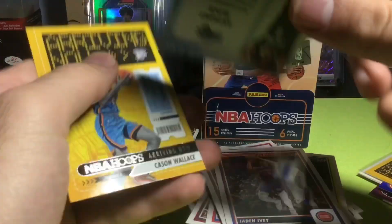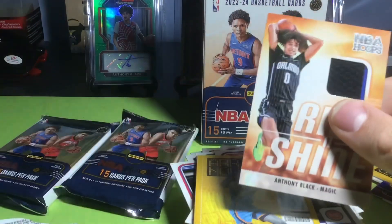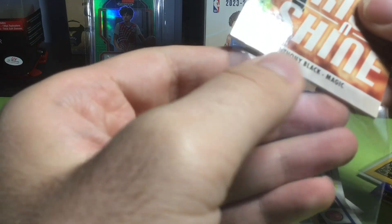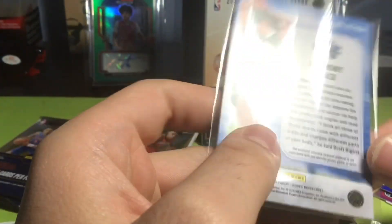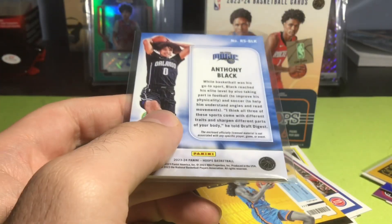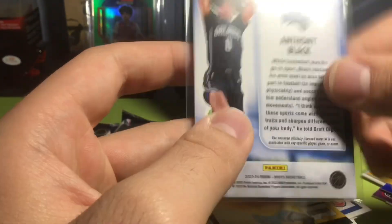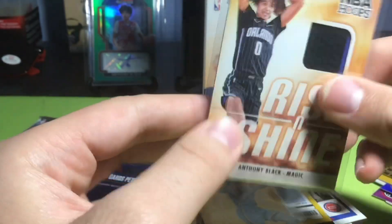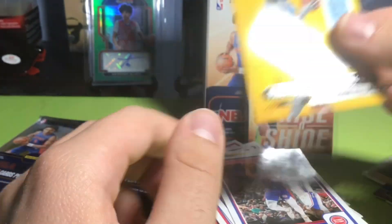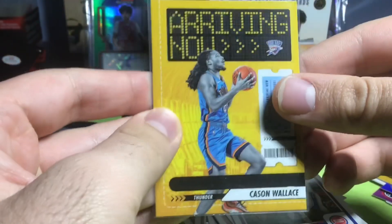Wow, that's a thicker pack — it's an Anthony Black box! I didn't even realize that was a thicker pack. It's not his real jersey unfortunately, but I will take it — Anthony Black Rise and Shine! I'm going to get a thicker sleeve for that. It's cool, it's still his rookie card and he's a guy I really like. Not associated with any specific player — not game-worn or event-worn — but it's cool. Last card being Cason Wallace Arriving Now, who has been solid and efficient. That's for sure.